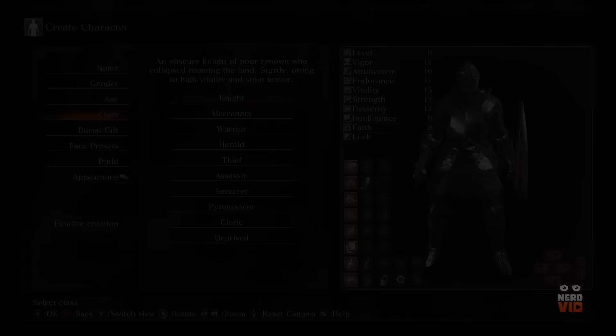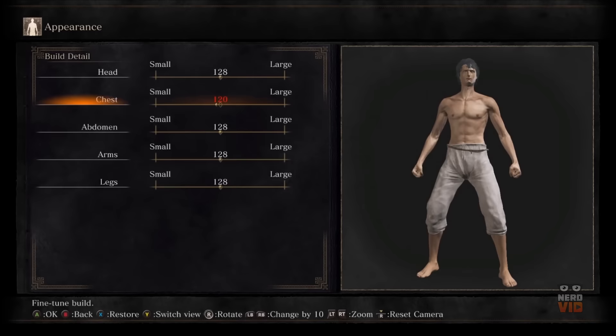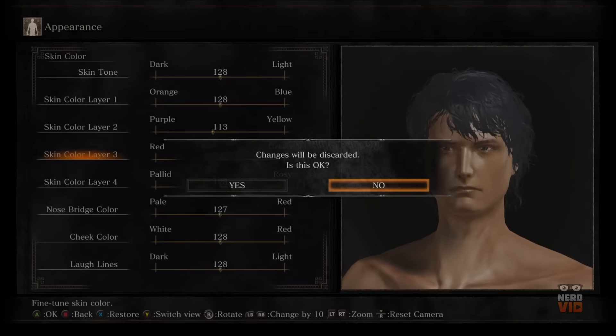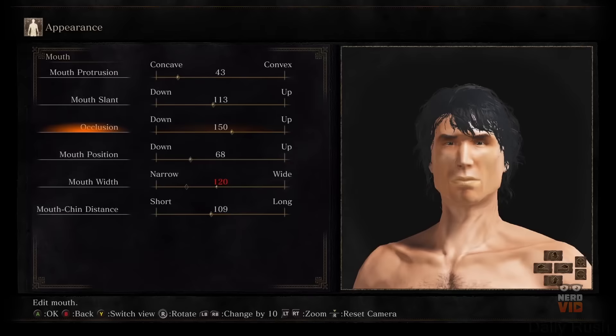Dark Souls 3 doesn't only offer some of the most intense boss fights ever encountered in a video game, but its character creation is also a much appreciated feature. Minuscule details such as the coloration of the eyelids, the depth of the eye socket and the optimal combination of skin colour can be adjusted using sliders. Cosmetic details such as lip colour, tattoos and facial hair styling are also available and varied, so you'll surely be spending a lot of time in the character creation phase. Besides these appearance traits, the character class and burial gift are also key features in Dark Souls 3's character customization.